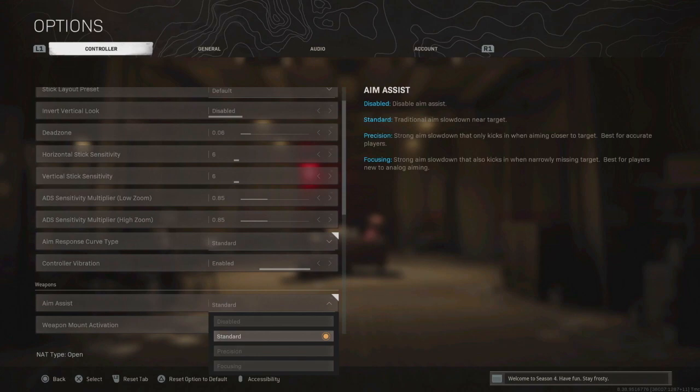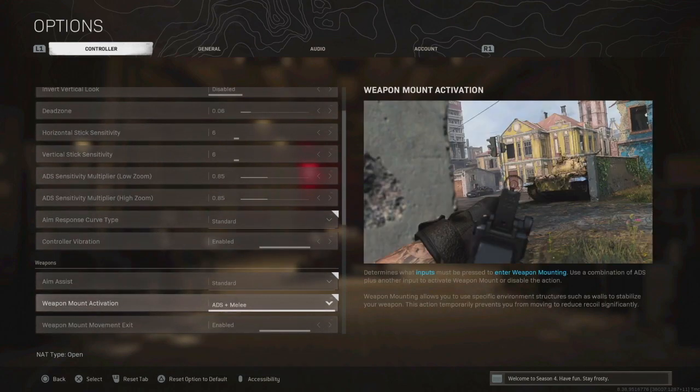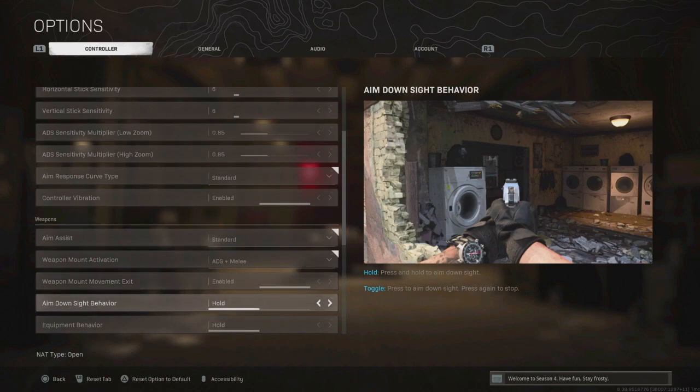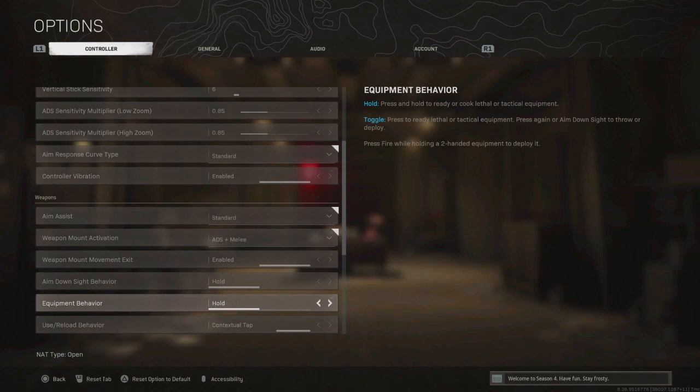For aim assist I go Standard — Focusing is an option but Standard just works for me. This is all subjective so choose whatever you want. For weapon mount I use ADS plus Melee — I have this enabled because I prefer it; without it I feel a bit sluggish when grinding for Damascus camo. For aim down sight behavior I use Hold — you could do Toggle but Hold is a lot better.